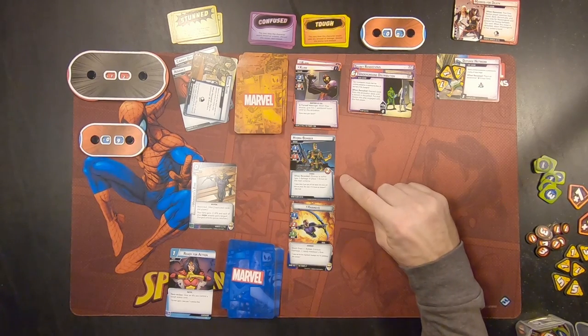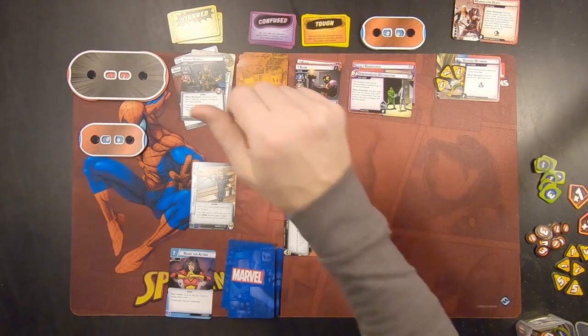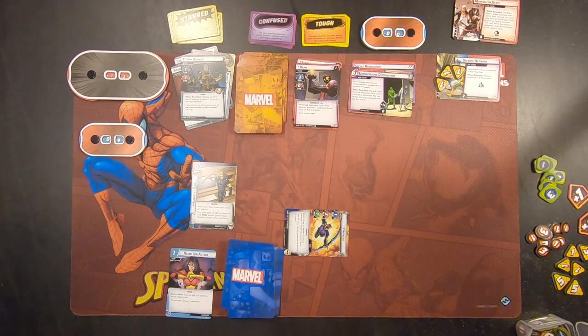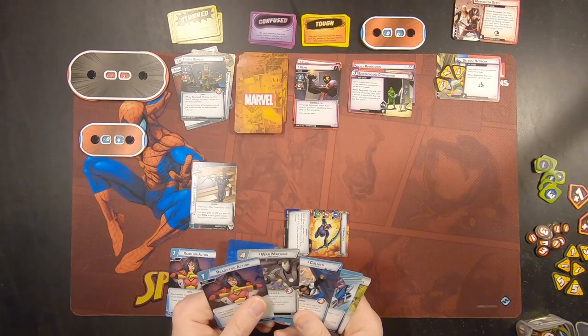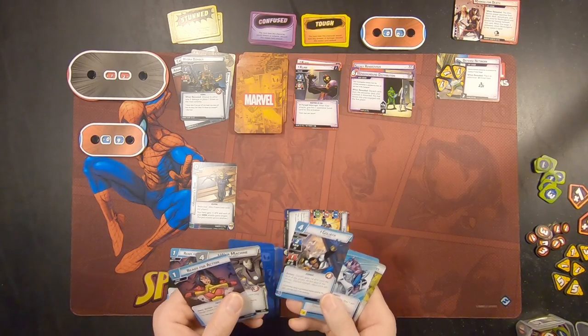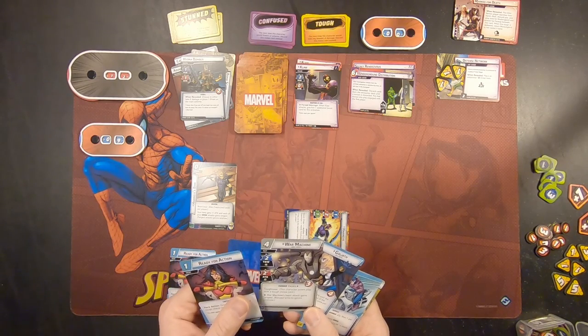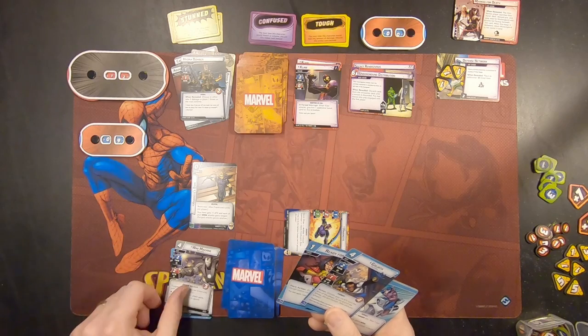There's not a whole lot we can do here, so I'm going to go ahead and work on this Hydra guy. Let's go ahead and attack — go ahead and attack him and get rid of him. Honestly, that's just about all I can do. War Machine already has Range, so I'm going to go ahead and just discard him.